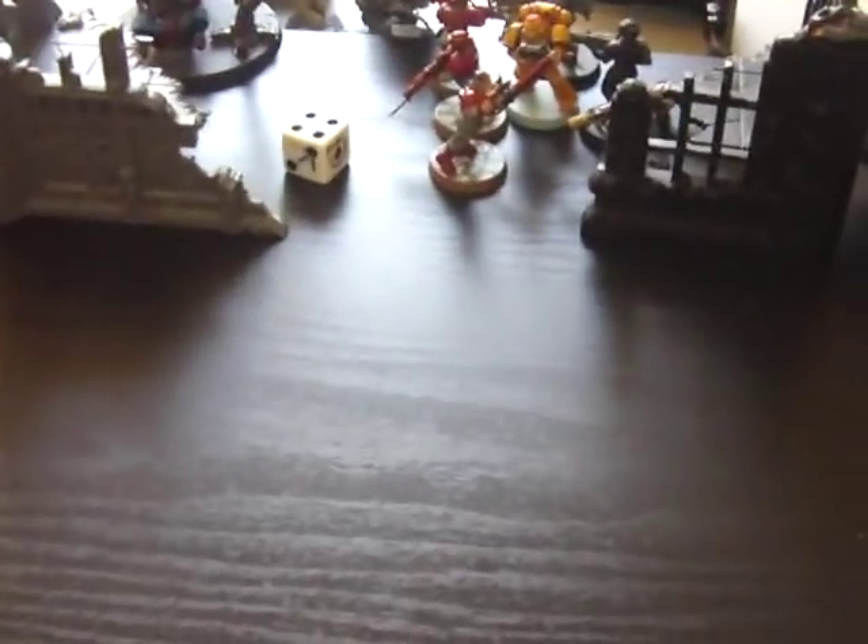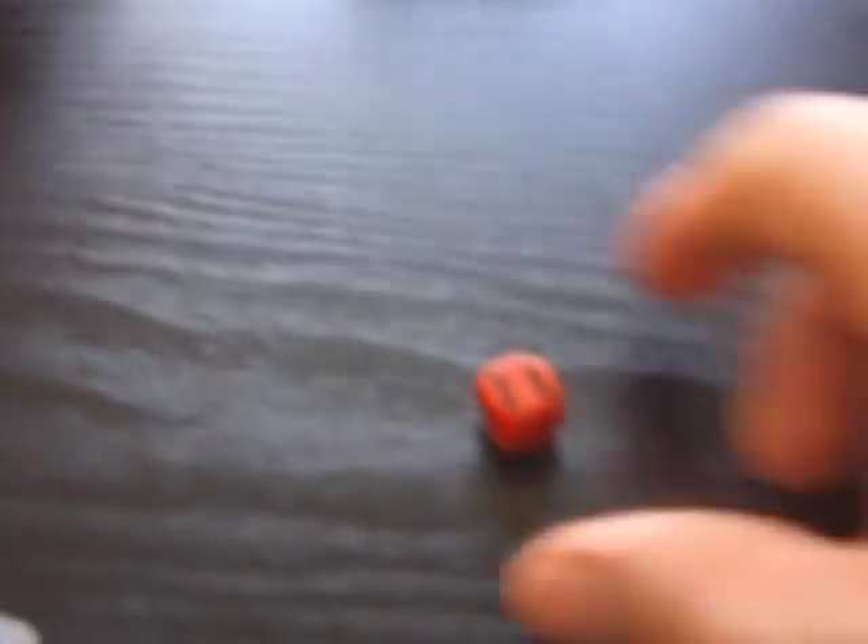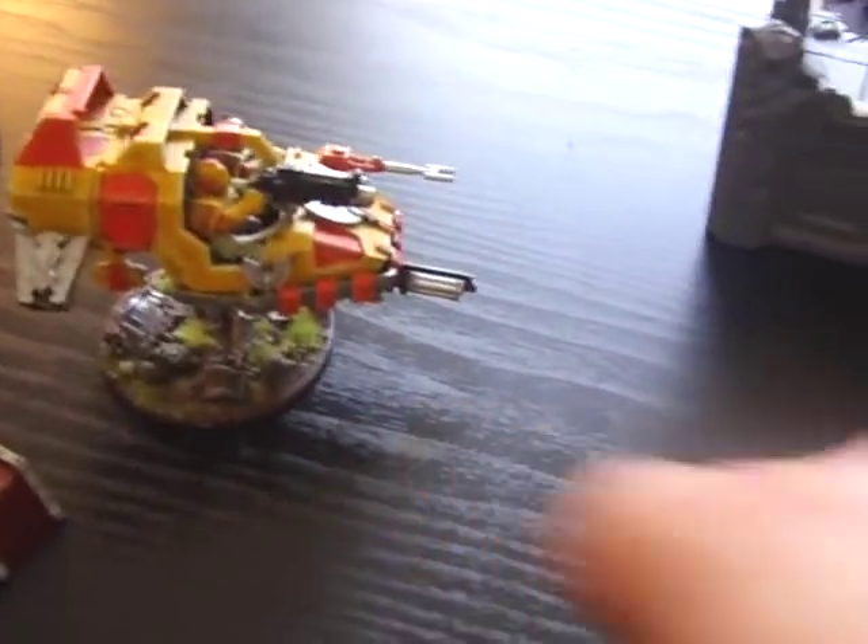The land speeder is out in the open and I'm not firing through any cover, so this goes right through onto the table. A six — so it actually explodes. When something explodes you roll a d6, and everything within one inch gets hit. There's no infantry near here, so nothing happens except the land speeder is removed. The game is now tied, one kill point versus one kill point.